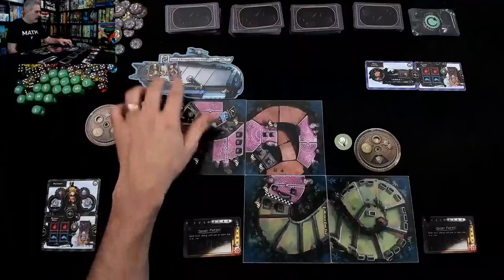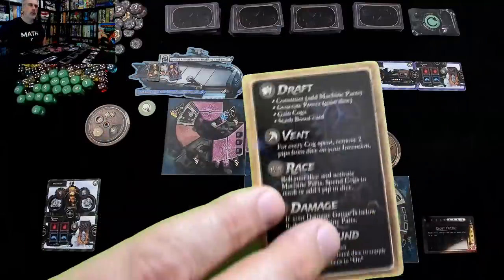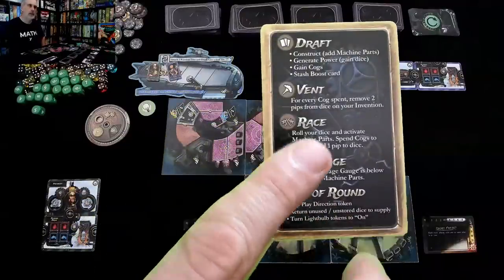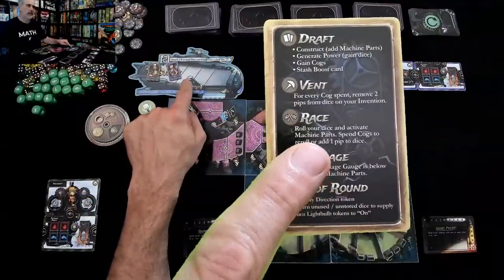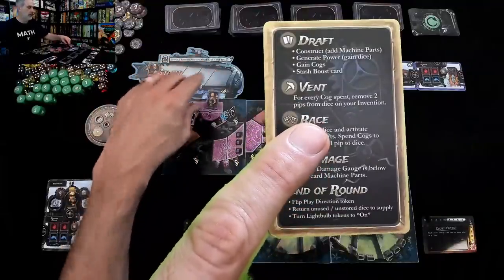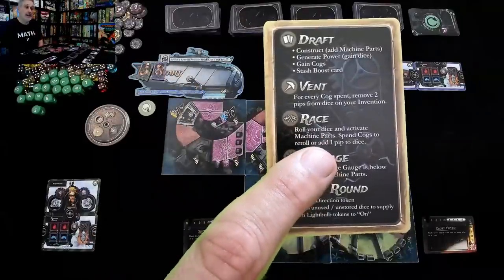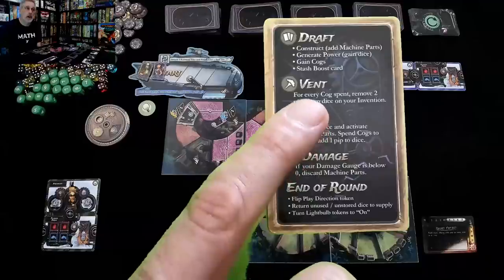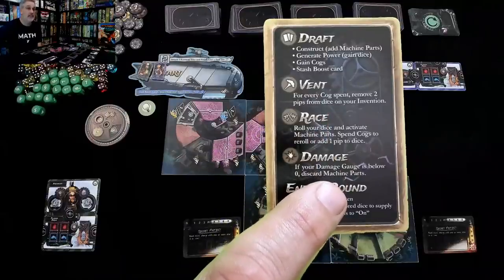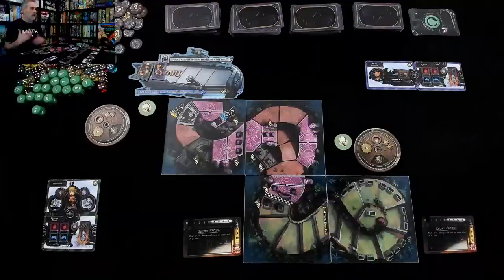We're at the starting line — Pachacuti and Hedy Lamarr. Just like the original game, every round we first draft, then we vent — although in the launch pad version we don't vent until somebody gets off the launch pad and makes it onto the track. Then we race: roll and spend the dice we got during the drafting phase. Finally at the end of the round we take damage if things didn't go as well as hoped, then do a bit of cleanup.